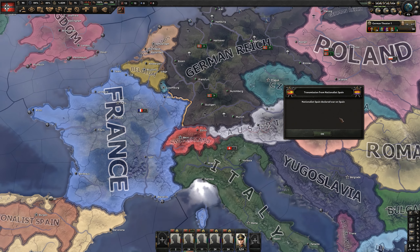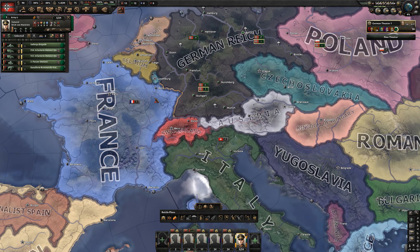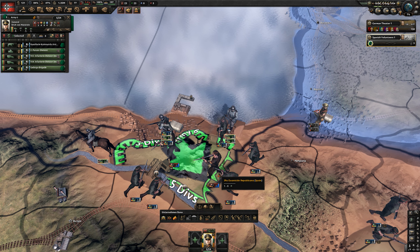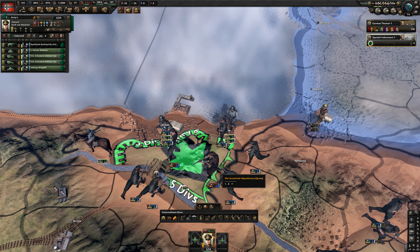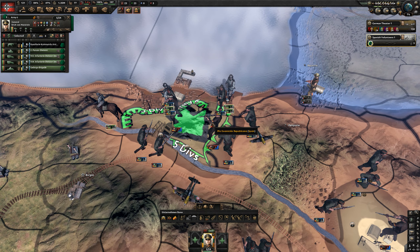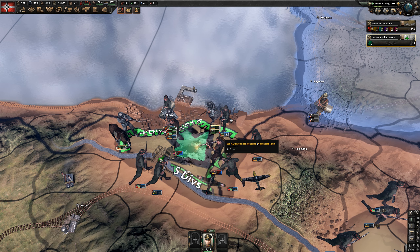The Spanish Civil War has just kicked off and we are allowed to send five divisions, so we're going to send five of our best boys. Our battalions are basically ready to attack. Let's see how we do in an encirclement. We're winning. This proves the superiority of the battalion model.